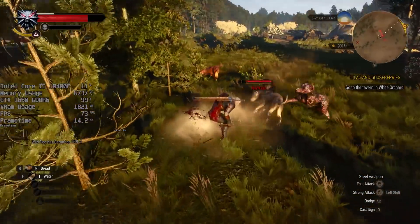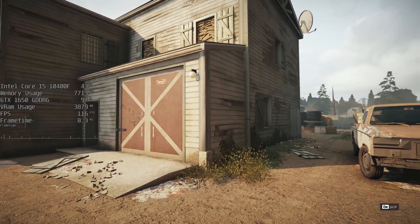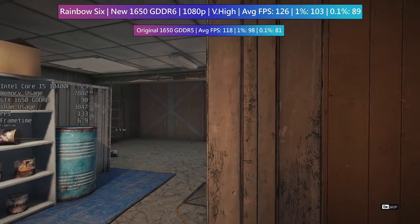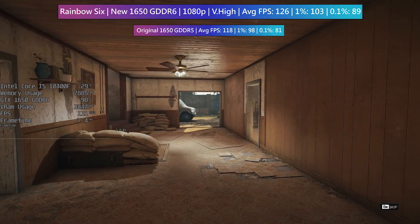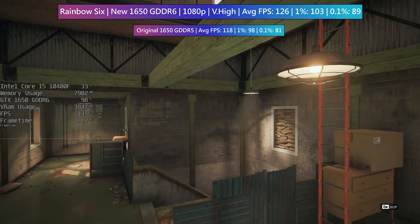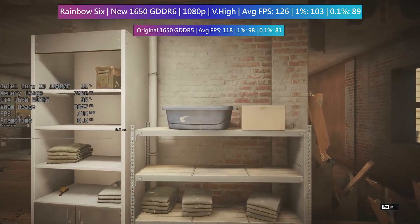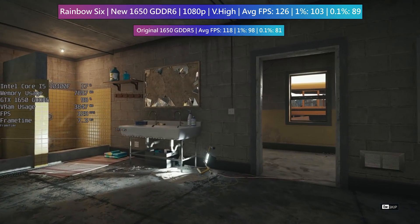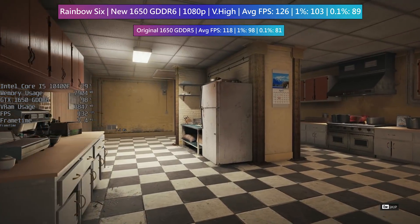Let's finalise with Rainbow Six Siege. I ran the in-game benchmark with both GPUs using the very high preset instead of ultra, just to try and squeeze some more frames from these cards, though I did turn the render scale up to 100% so that we were running at full 1920x1080 — for some reason the game defaults it to 50%, so watch out for that. Both cards will grant you at least 100 frames per second, though bear in mind the gameplay mode and map will alter this performance and likely increase or decrease the performance gap between both GPUs.